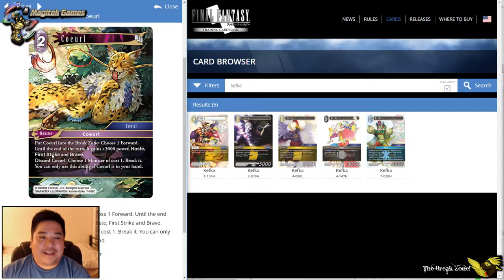If the Gilgamesh starts at 4,000 and you have three other Gilgameshes in the break zone, it becomes 10,000 power with haste, first strike, and Brave — then you break Quarrel on top of it, allowing you to attack twice in one turn. The first strike is relevant in case they put up a blocker, or try to block twice against a 10,000 power forward — not something easy to do most of the time. I think it's a really cute card.